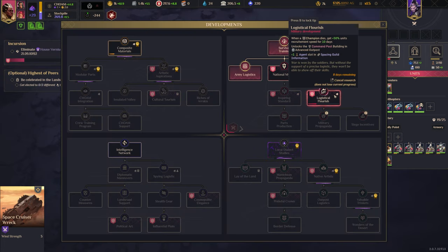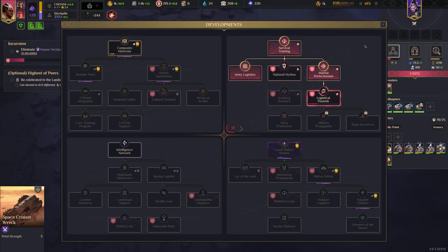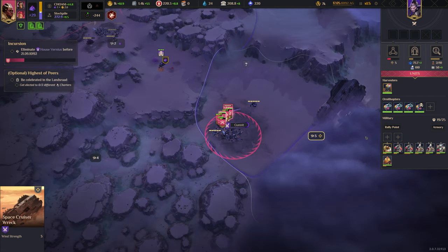Logistical Flourish gives us — okay, this is the one we want: military propaganda for the extra command points.